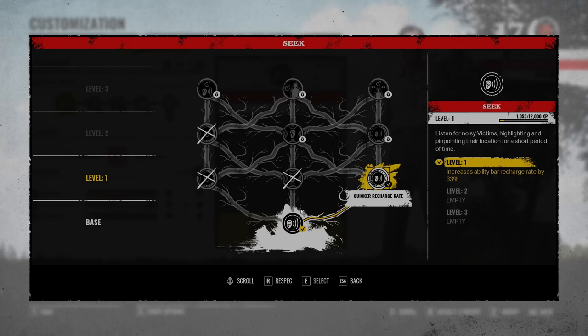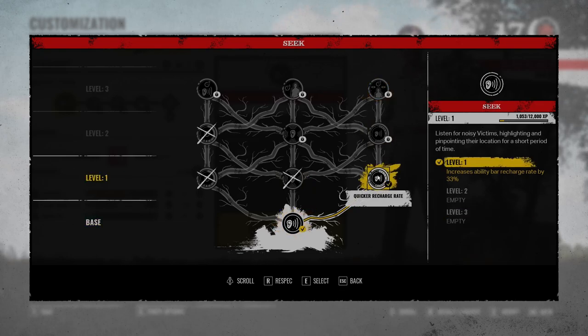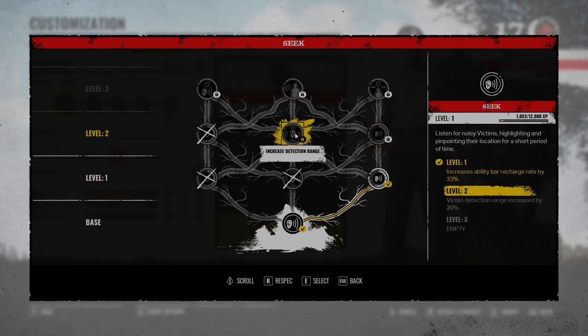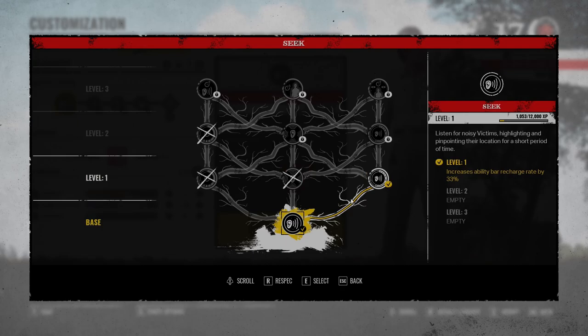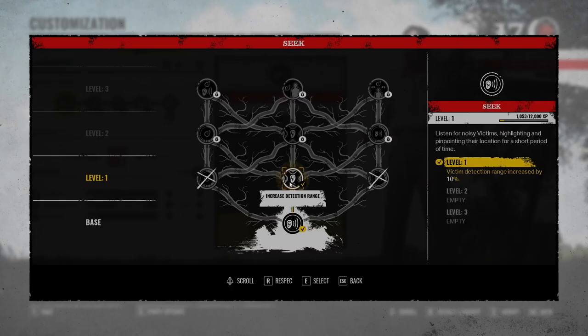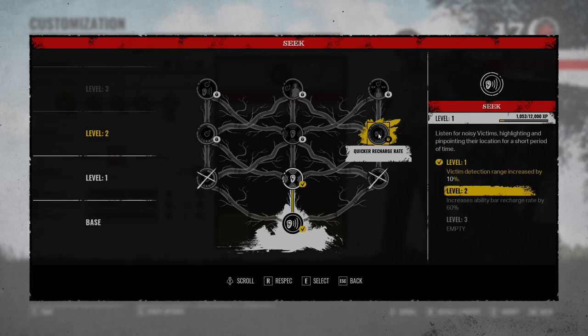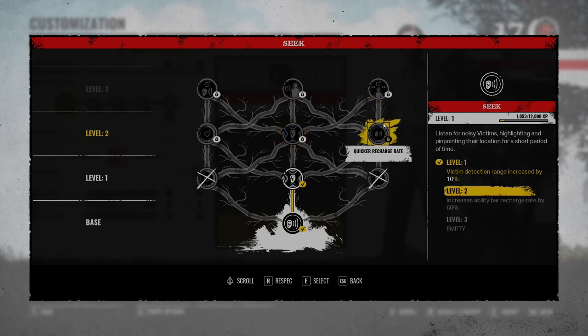You can actually go middle, right, up if you want. Increased range is not bad — you couldn't go wrong with either one of these. Going from 33% to 60% increased ability recharge rate — I would actually say that the range is probably better because I've never really reached a point with Cook where I felt like, 'Oh man, I really need my ability but I can't use it because I used it all.' You're not going to use his ability that much. The range is probably better. And then at the end of this, you can go over here to the right and pick this up. That's probably the best way to go about it.